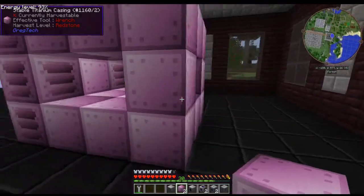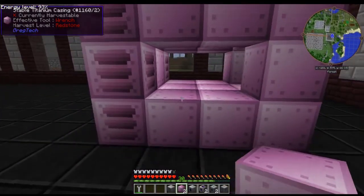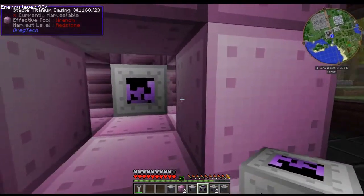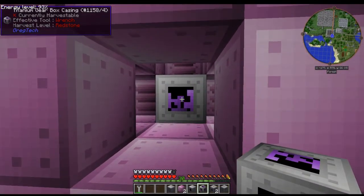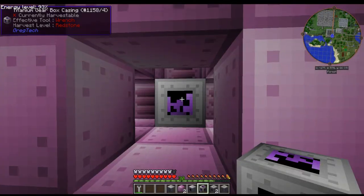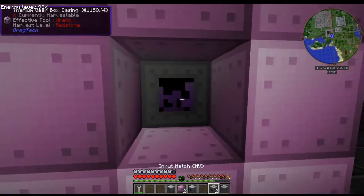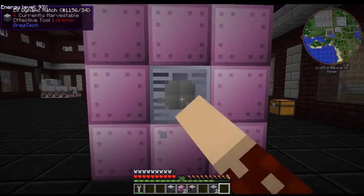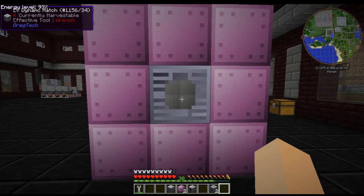The bottom two inner ones are going to be gear casings. The back is where the dynamo goes, as of build 23 or 24 — they both came out at the same time.